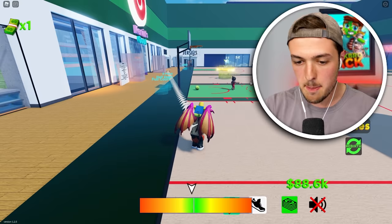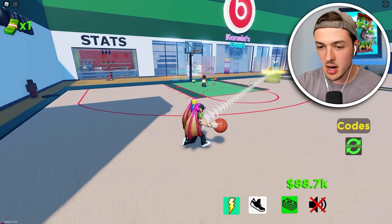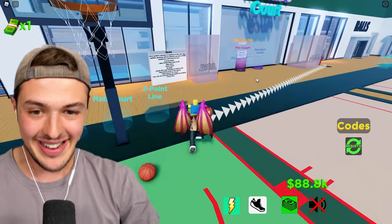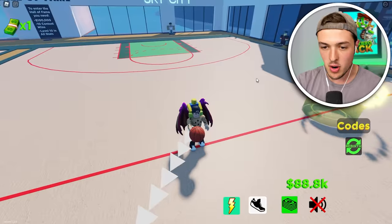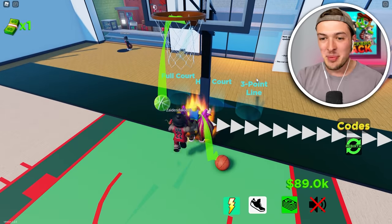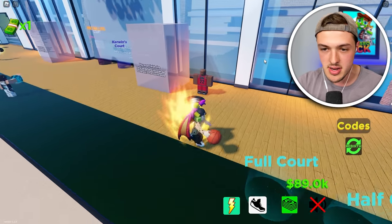Can I dunk from right here now? Yes, look at that — we got some range. Can we dunk from the three-point line? Booyah baby, yes we can. We can also try from half court. 100%! Plus 50% cash — oh my gosh, that is so sick. We're going to be able to dunk from the moon in no time.